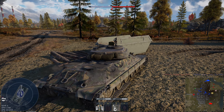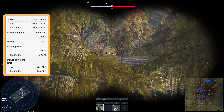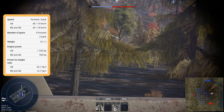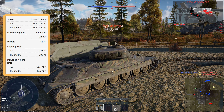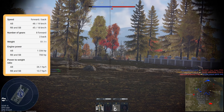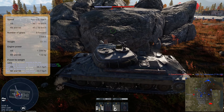Alright lads, welcome back. The IS-6 is powered by an engine producing 700 horsepower. Combined with a vehicle weight of 51.1 tons, that gives the tank a power-to-weight ratio of 13.7 horsepower per tonne. This is quite low in truth, but it is surprising just how nippy the IS-6 is. It has a pretty decent top speed of 45 kilometres per hour, and rather strangely for a Soviet vehicle, it has a reverse speed of 18 kilometres per hour. That's quite strange for a heavy tank, and you will take people off guard by just how fast you are.